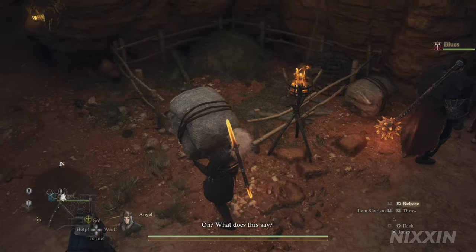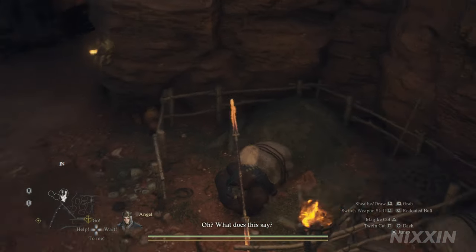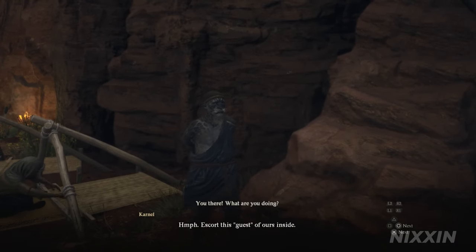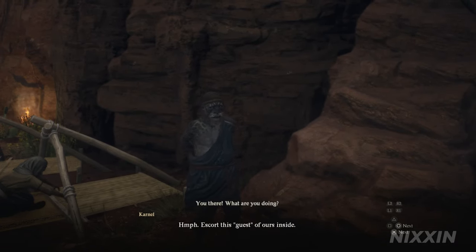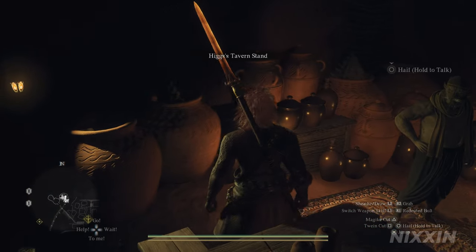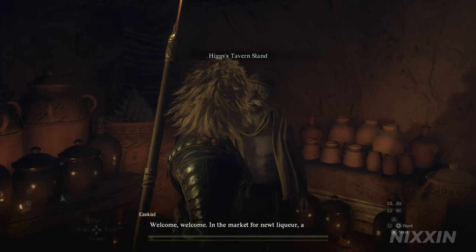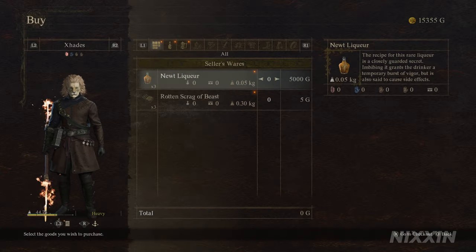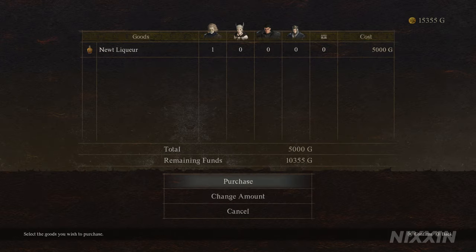With the mask on, we just need to come here and pick up a sack. Take it over here and drop it. Carnell, the tavern keeper, will start to talk to us and invite us in. Now we have gained access to his shop. He happens to have three Newt Liquors — just buy all of them, as we do need three.